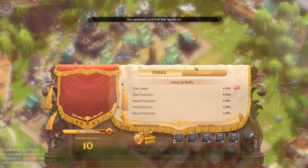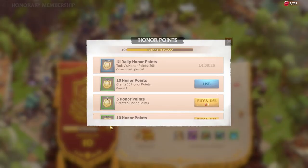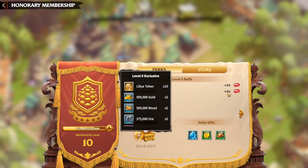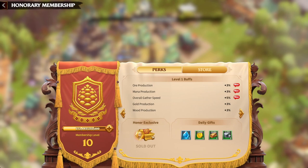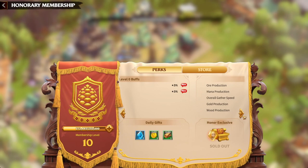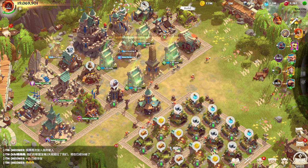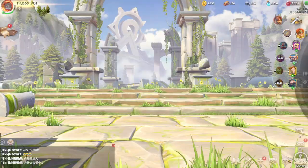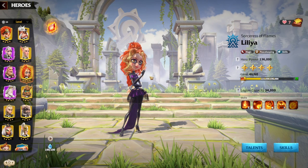To obtain Lillia, go to the VIP center. At VIP 1 you can get 10 shards to unlock her for just 99 cents. The first and second bundles give another 10 shards each, and the next bundles give 15 each — all you need to get her to 5-1-1-1. In total it's roughly 10 dollars or 10 pounds, making it one of the best early-game investments you can make.